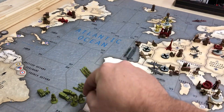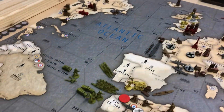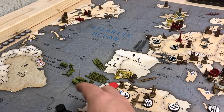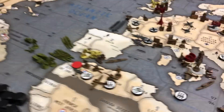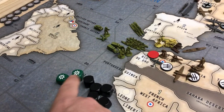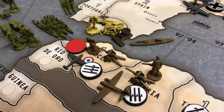Now for the amphibious assault on Morocco, I've got one, two, three, four, five at one — so five infantry-type units at one, two artillery and infantry combined at two, and then a tank at three. I need three hits to clear the defense.